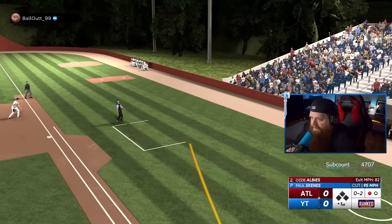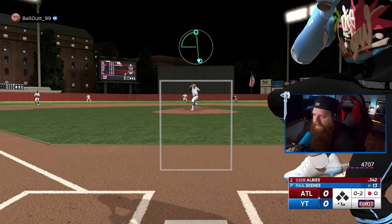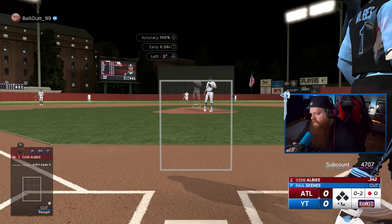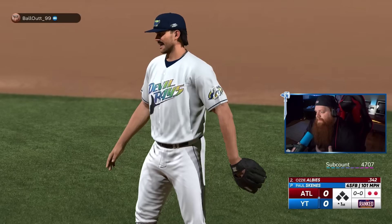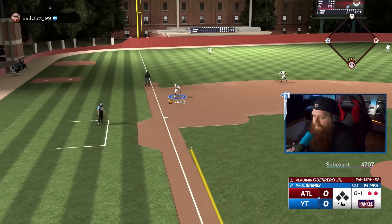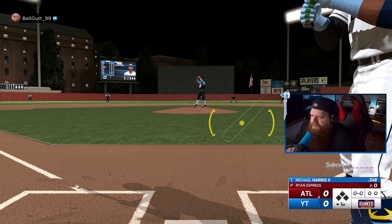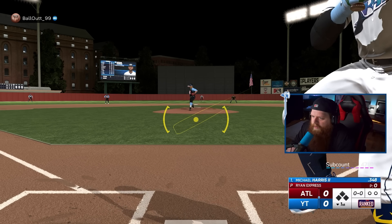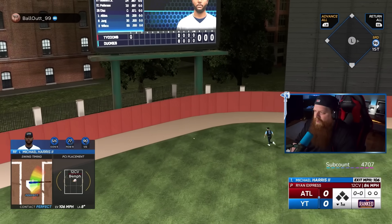We just need to go into it the same way we've been playing all our games the past couple of days - we've been playing really well. We just need to jump out early, really believe and start barreling some baseballs. 0-2 count. Cutter to the back foot? He fouls it off again. Fastball low and away - got him. He doesn't like the fastball low and away, that's for damn sure.